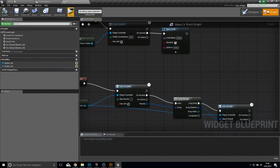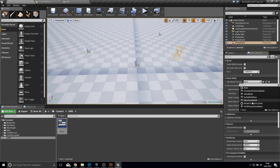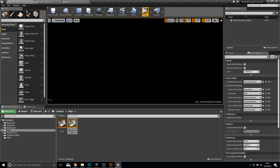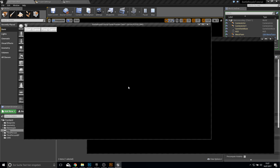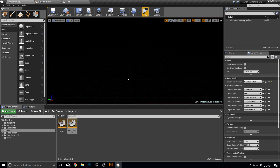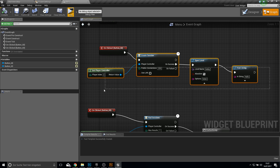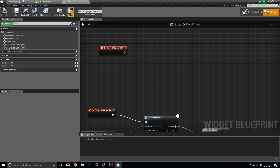For the lobby, we can use the third-person game mode. Save this up, open your main menu map and play test it. Click on Start Game to create a session. Actually this won't work because I made a mistake. Let's check — here's the lobby, let's print a string. It isn't printing, so this whole setup needs to be copied. We also need to create a new player controller.